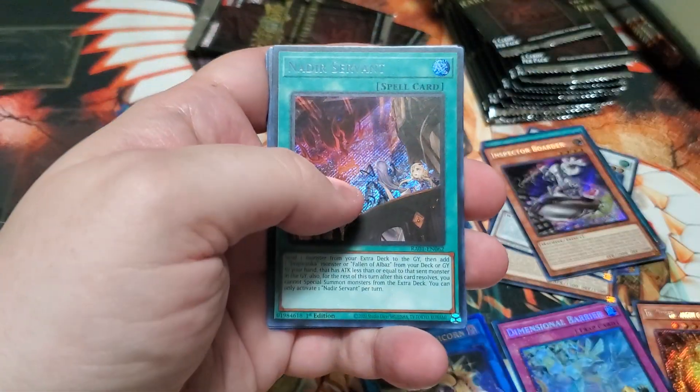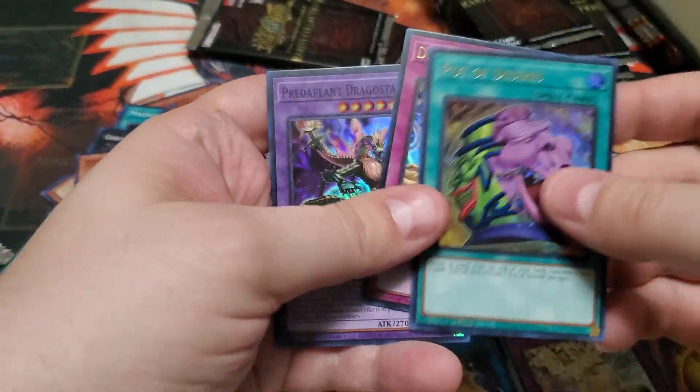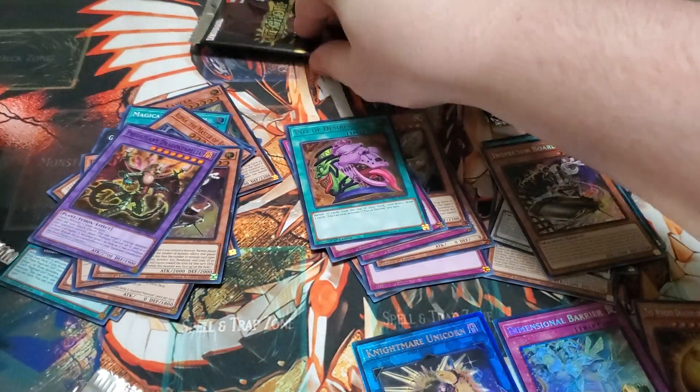Egyptian God Slime, Nadir's Servant, Pot of Desires, Dimensional Barrier, and Pret-a-Plant, Stregostepelia.